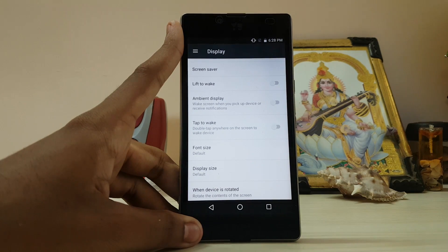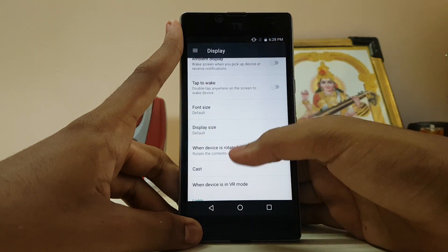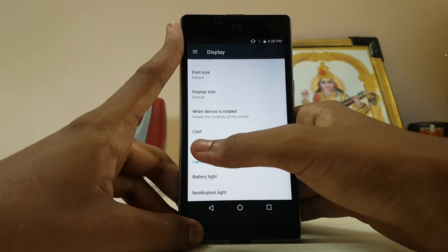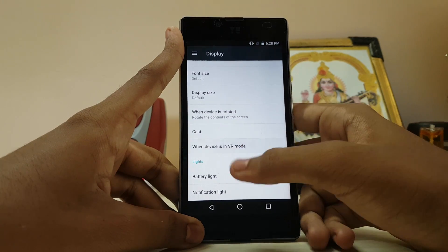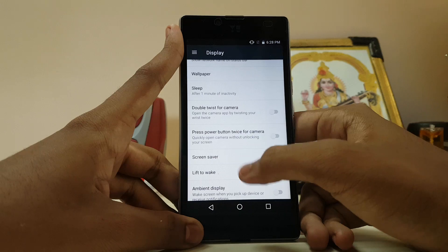Lift-to-wake works sometimes, so motion gestures work only if the device wants to show them. Tap-to-wake works. The display hasn't been fully tested. When the device is replaced, there's a VR/Daydream option, but it doesn't work currently. The battery notification line option is here too.